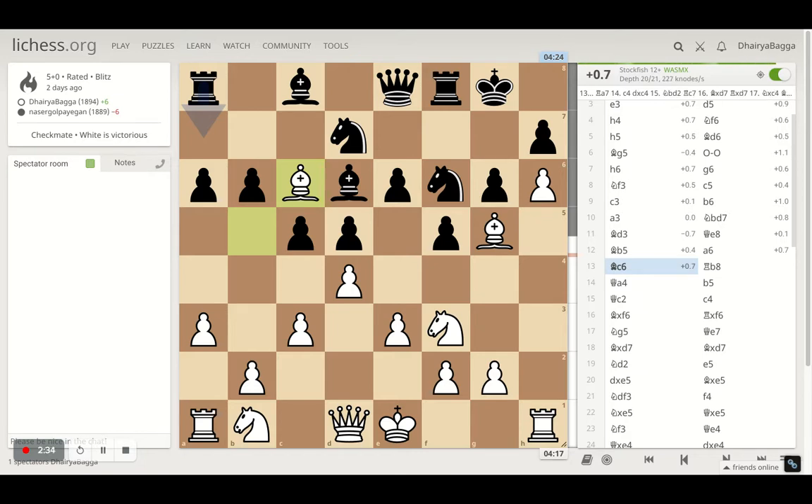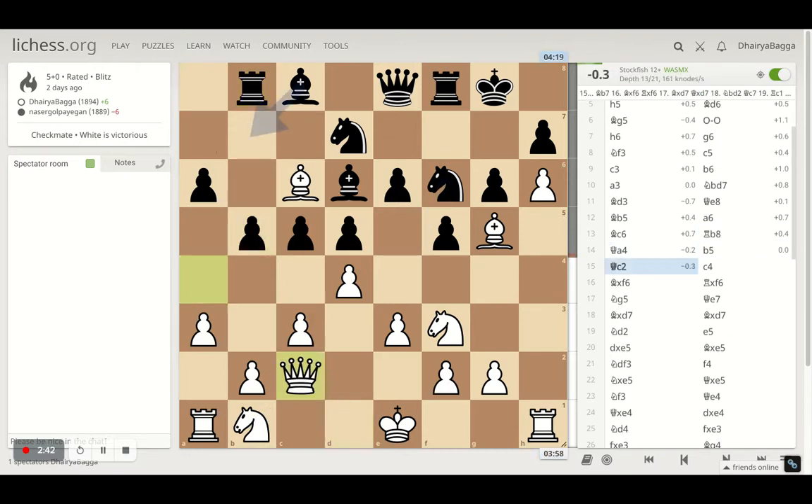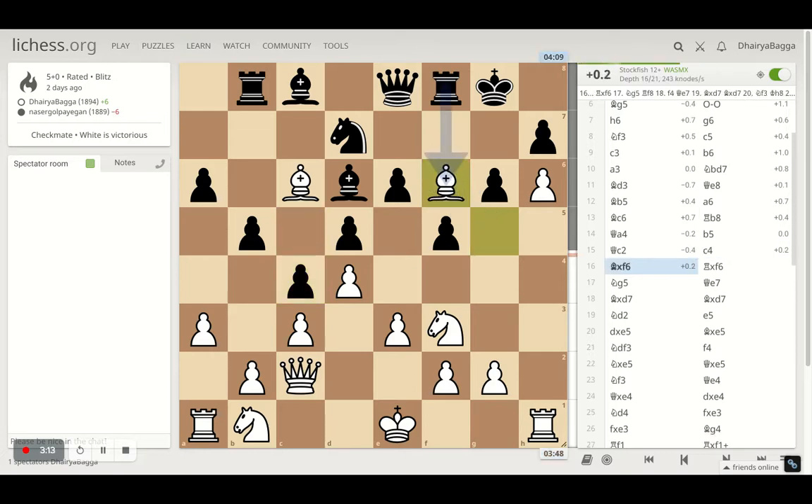Bishop to c6, rook comes onto b8, and I get my queen onto a4. Opponent plays pawn forward, which means I have to retreat — that's not really ideal. I shouldn't have played my queen there but instead developed the knight, because placing a move that has to be retrieved next move doesn't make sense. Maybe I was trying to save time since my opponent had been moving fast and I had used more time earlier.